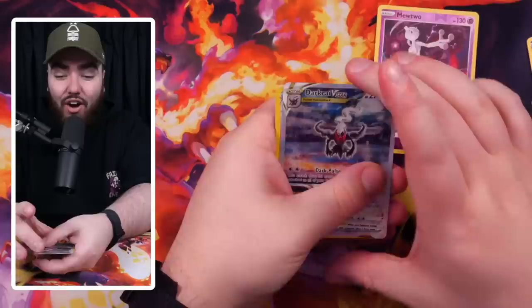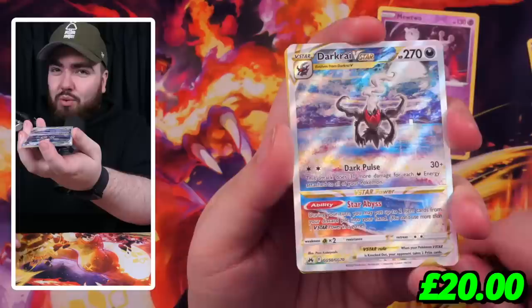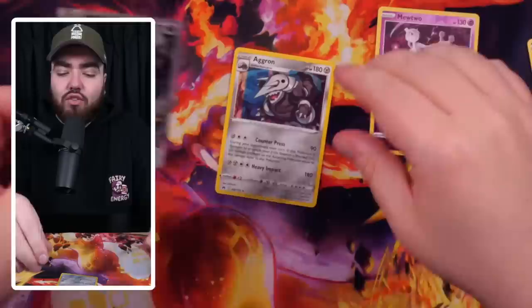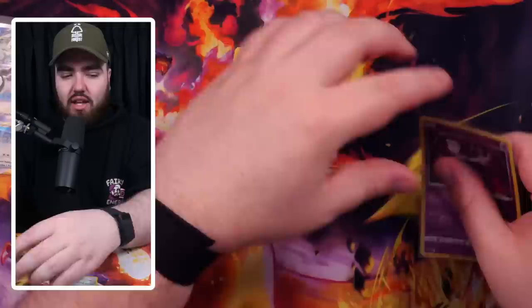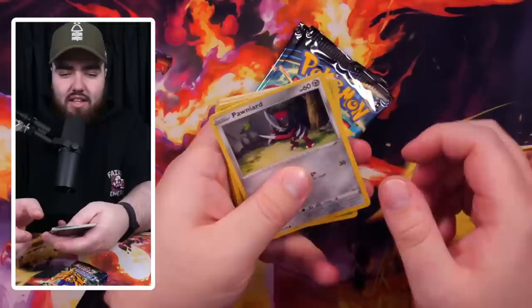I saw something shining — what do we have here? Let's go — Darkrai V-Star special art! What a great pull! That's beautiful — absolutely stunning. $25 apparently, but I think that's undervalued because of the art style. And then an Aggron behind it. I wasn't even caring about the card behind it. The Darkrai V-Star art style is just so nice. It's a strong, desirable Pokemon. Keep it in your binder, grade it, or hold it for the future — it's been a successful opening today.